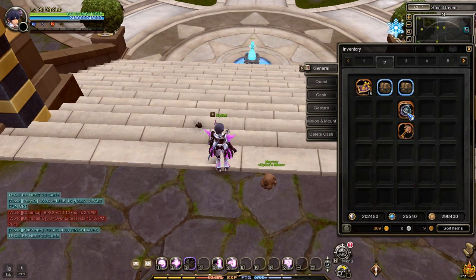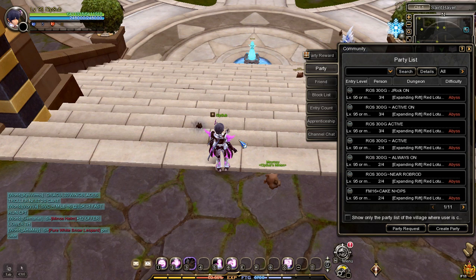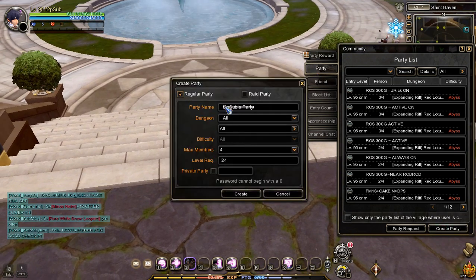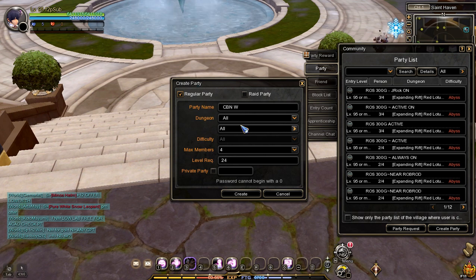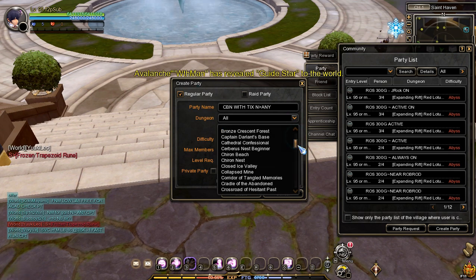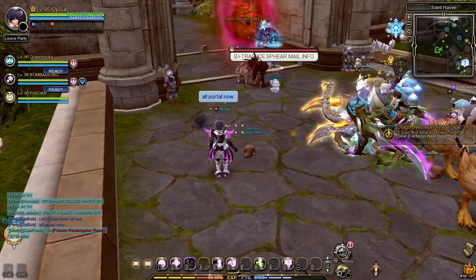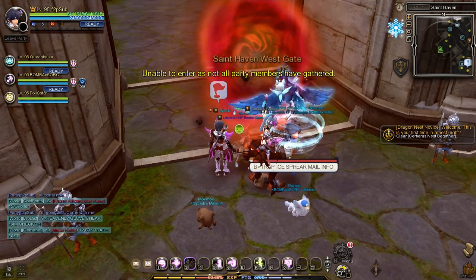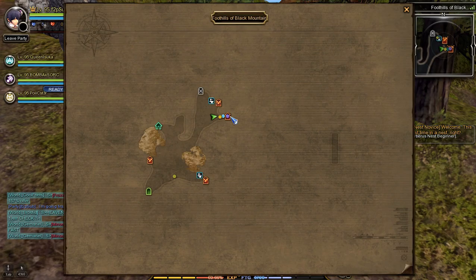Now that we have the entry ticket for Cerberus Nest, the next task is to clear Cerberus Nest. To clear it fast, create a party by pressing O, going to the Party tab, pressing Create a Party, and naming it something like 'Cerberus Nest with Ticket Need Any.' Cerberus Nest is located in the Foothills of Black Mountain — go to Saint Haven West Gate, enter the portal, go to Foothills of Black Mountain, and the Cerberus Nest entry portal is located there.